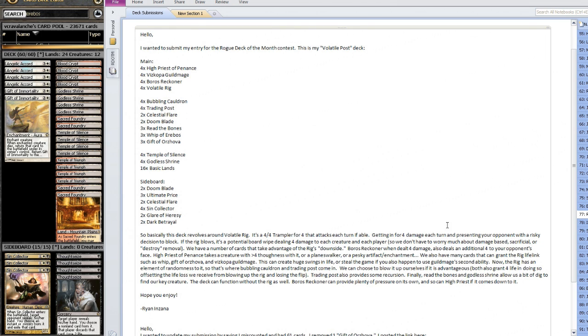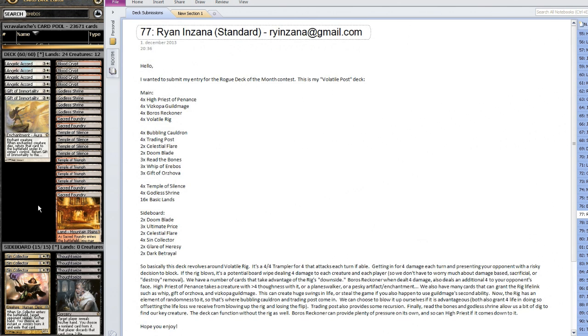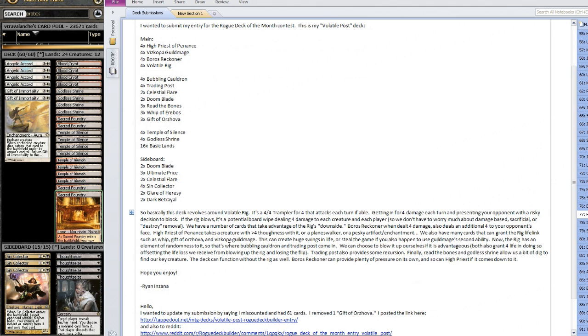He's got Riva Bones and the Temple to dig through and find our key creatures, and the deck can function without the Rig. I just thought I would expand upon this — it's a pretty good little build.